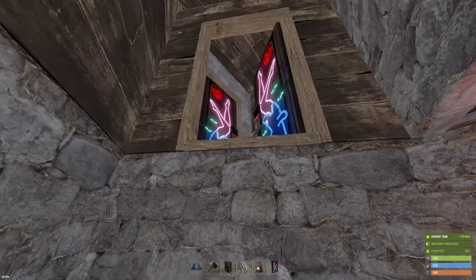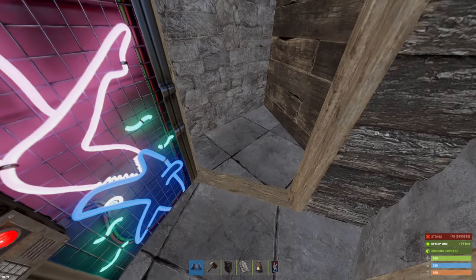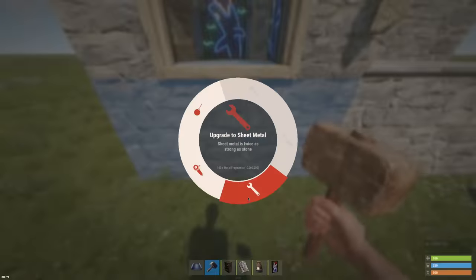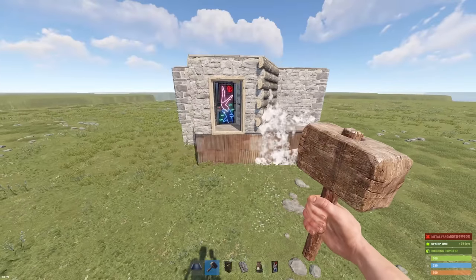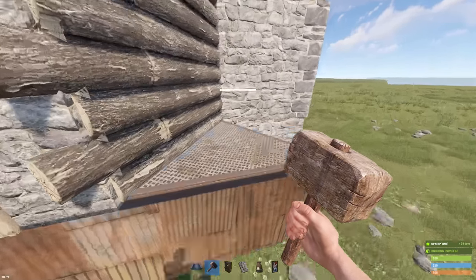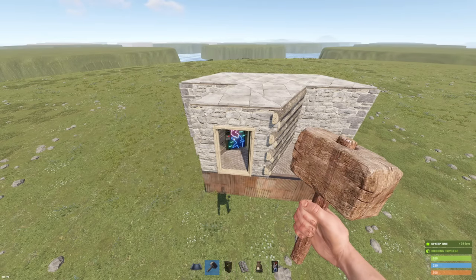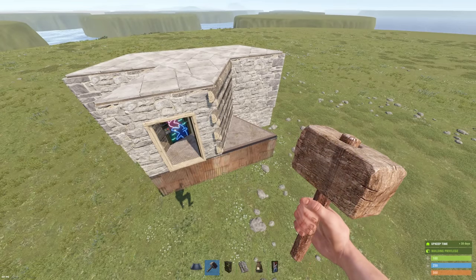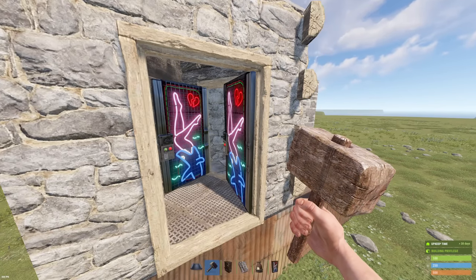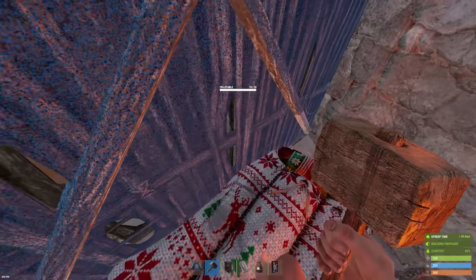If you're going to be getting off, go ahead and seal it up - now they have to go through stone no matter what. Ideally at this stage, upgrade this foundation and this foundation to metal - it'll only cost 200 metal frags. You want to make sure no one can just come over and pick down through this. Ideally upgrade these to sheet or expand before you get off, or leave them stone and just hope no one picks down - though that's kind of a long shot, so be careful.